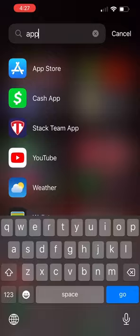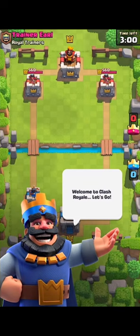Hi Miss Bwack, today I'll be showing you how to play Clash Royale. Step number one is go to the app store and download Clash Royale and then open it when it is done. Step two is opening the app once it's done downloading.